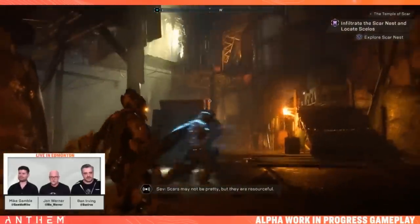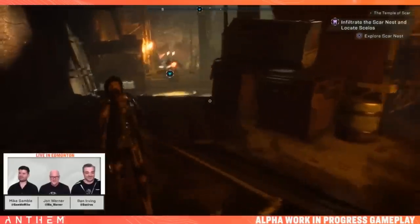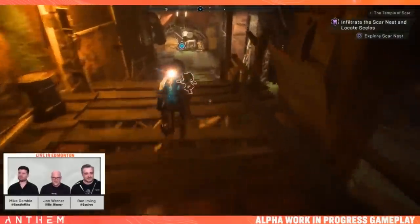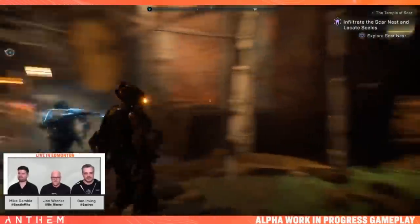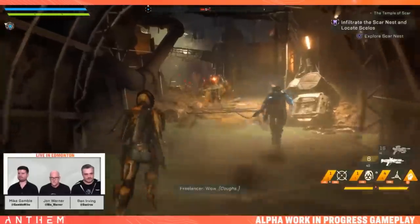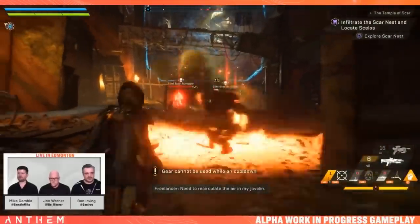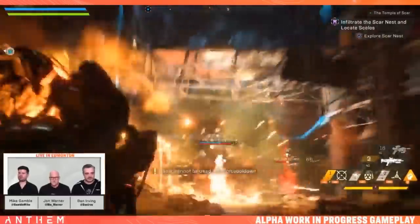New objective: explore the Scar nest. It feels like a trap — going underground to a place built up with sheet metal. There's a bunch of Scars here. Charging in and taunting, throwing up a wind wall.